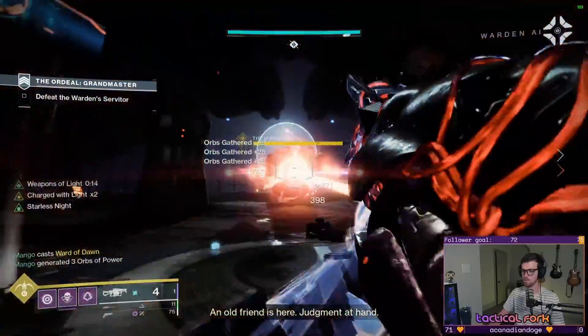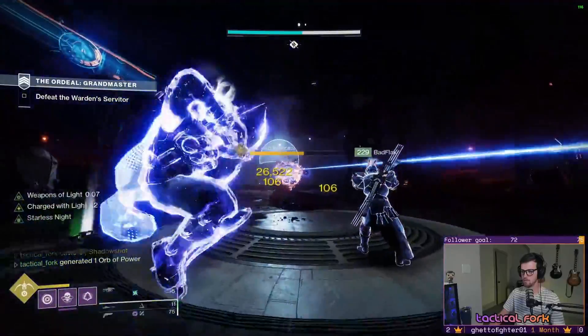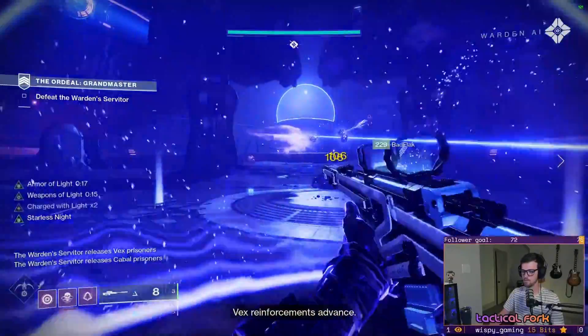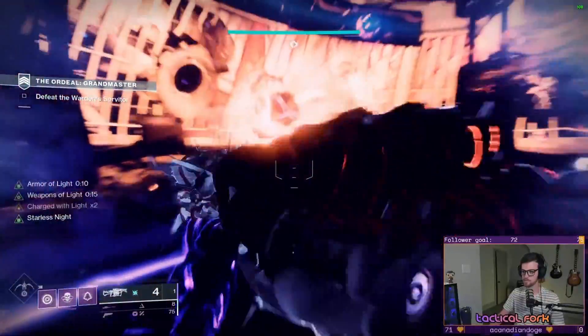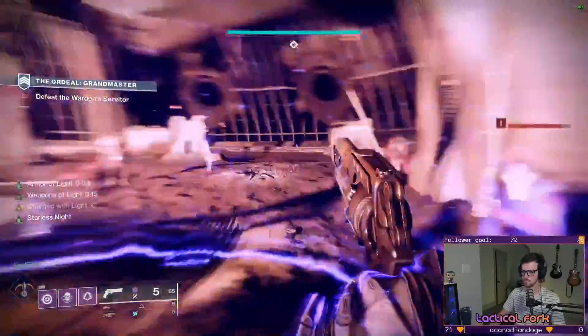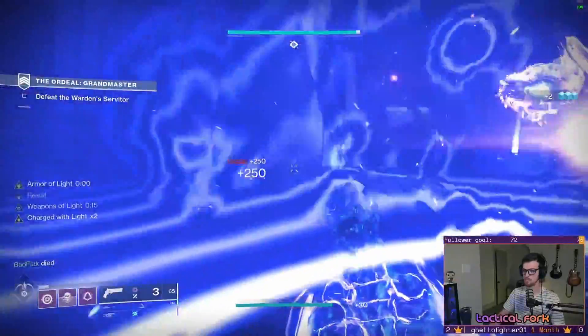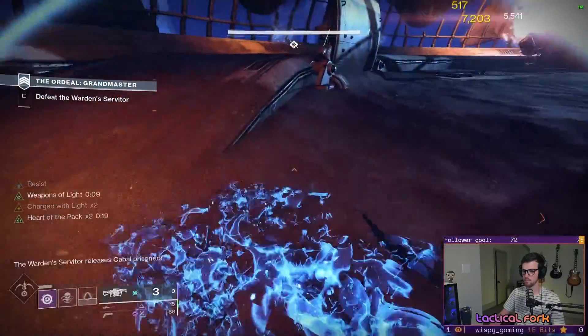Back in Season 13, I totally intentionally did not melt the boss, and was witness to the atrocities that spawn in this boss room should you under-deliver on your damage output. Not only do you have to deal with additional red bars that spawn in, but you get shielded red bars, orange bars, and two massive shielded yellow bar enemies — one Cabal and one Vex — that all start a rave party right in front of you. Remember how I talked about that solar shield you may encounter earlier? Yeah, this is the only time you would have to worry about that. So don't do what is happening on your screen right now.